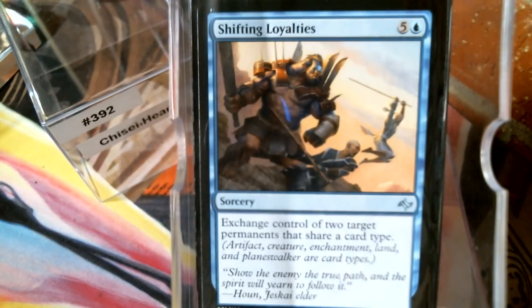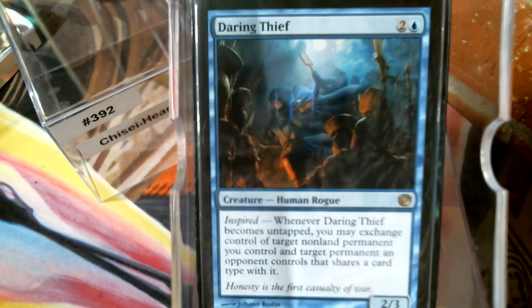Shifting Loyalties — exchange control of two target permanents that share a card type. The beautiful part is you can give them your Illusions of Grandeur for their enchantment that you want, and they can deal with paying that cumulative upkeep. We have a Daring Thief — inspired is not the greatest mechanic but this may work. Crewing vehicles is really good for untapping, and inspired and the untap symbol aren't a whole lot different for our deck-building purposes.